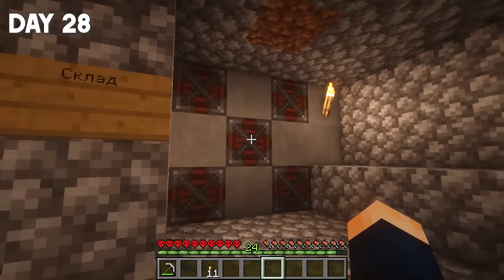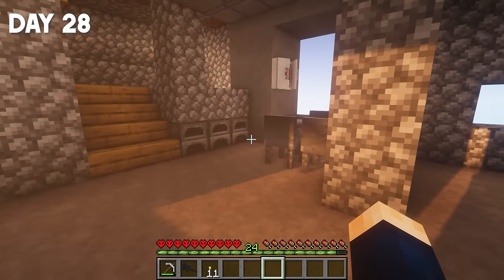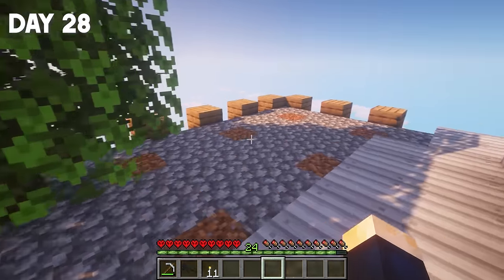Everything is ready, guys. We have a storage unit here, and on this side we have a kitchen, along with some furnaces. The carrot farm is still in its same place, only looks a bit better. And on the other side of the base, we have an oak farm, which I also changed a little bit.